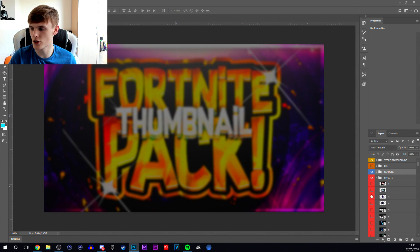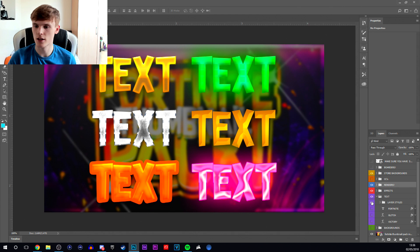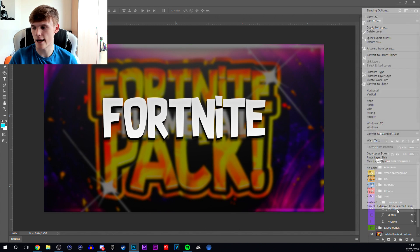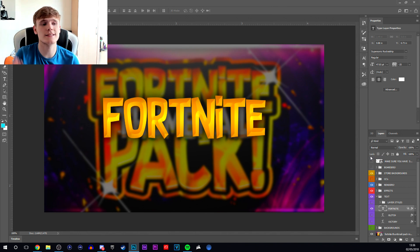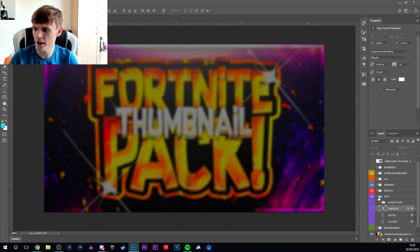I've also added loads of comic-style effects you can use on your thumbnails — nearly over 200 of them, which is really cool. There's also different style text included, and layer styles. These are the layer styles you can apply to text inside the thumbnail template. For example, if I want this comic one — the one I use in my thumbnails — I copy the layer style and paste it onto text, and that's how easy it is to apply a layer style.